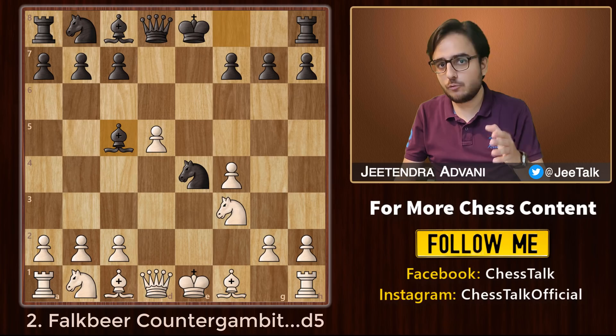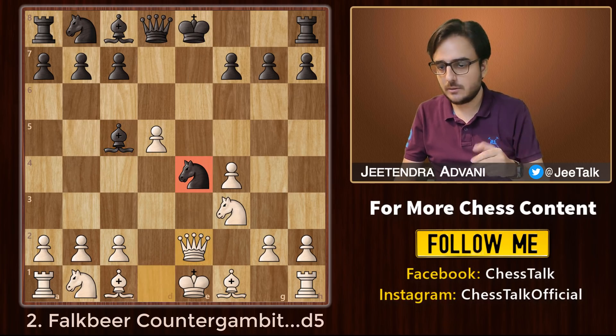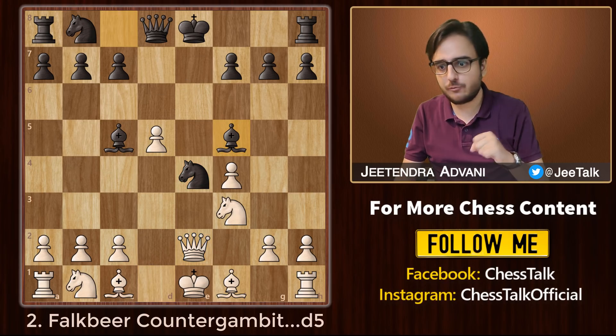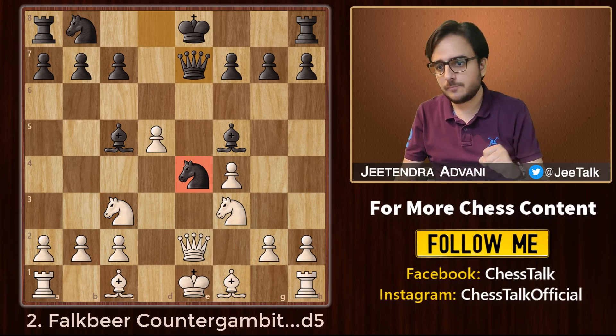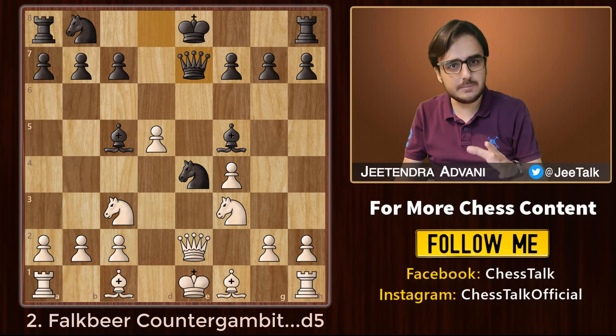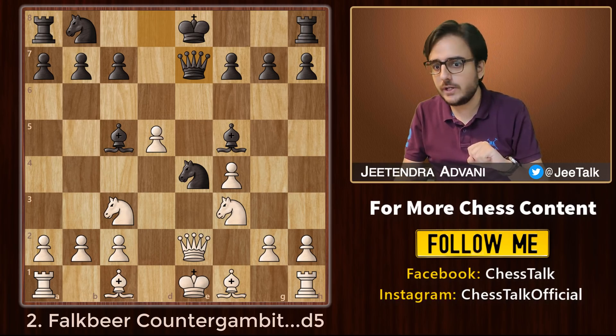If white takes, then knight takes back and white can finally get his knight to f3. Black can bring out the bishop to prevent white from castling and also attack the weak f2 square. As white, your focus will shift to the open e5 square — Qe2, this knight is pinned. Black has to defend so bishop f5, knight c3 adds another attacker, Qe7 adds another defender. This becomes a very complicated game, but both sides have a good chance of winning.